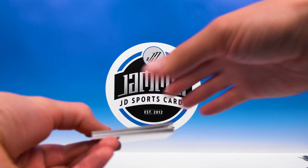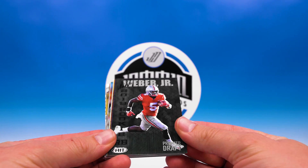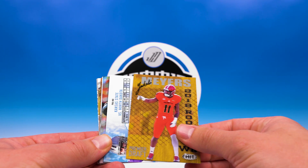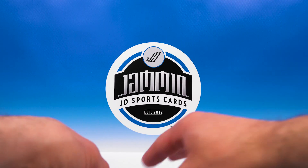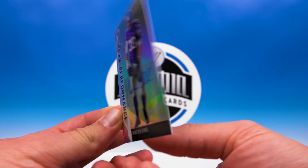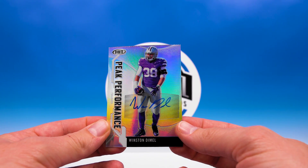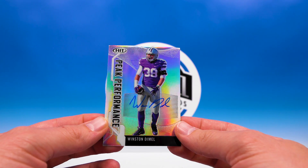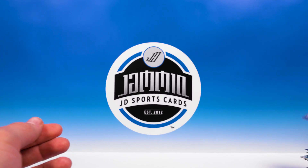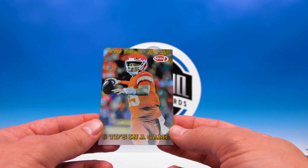All right, let's take a look at the autos, parallels, inserts — all the good stuff in here. There's a lot of cards going on. Weber Jr., Dre Greenlaw, Myers — oh, we got a Peak Performance auto! Nice, that's pretty cool. So that was one in five boxes — pretty sick. And here is the Mahomes six TDs in a game card — that's a pretty cool card.